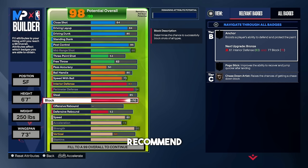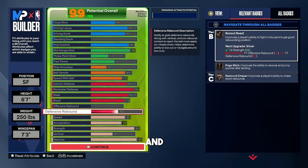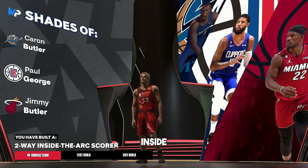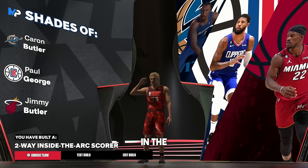For block, put that up to a 79 — you get Pogo Stick on bronze and Chase Down Artist. With leftover attribute points, put defensive rebound up to a 60 and you get Box Out Beast on bronze and rebound chaser. This is a 1v1 build — when people try crazy things, you'll get the rebound before they do. We get shades of Jimmy Butler and Paul George, and the build name is two-way inside-the-arc scorer. If you enjoyed this build video, leave a like for more.